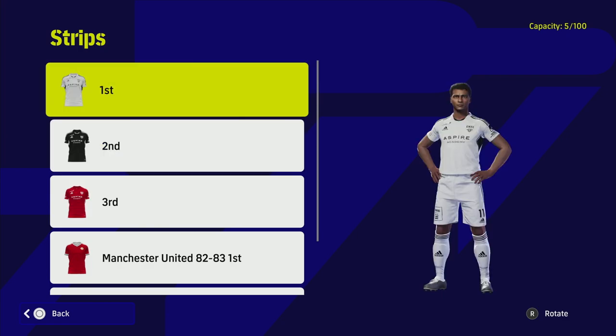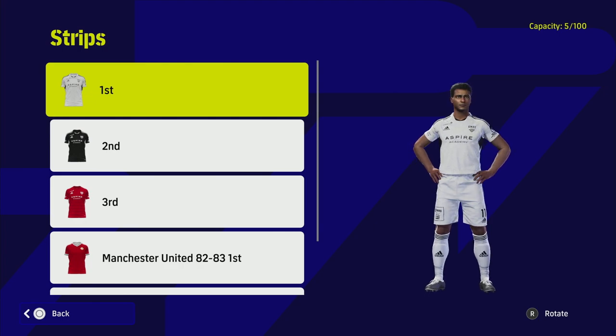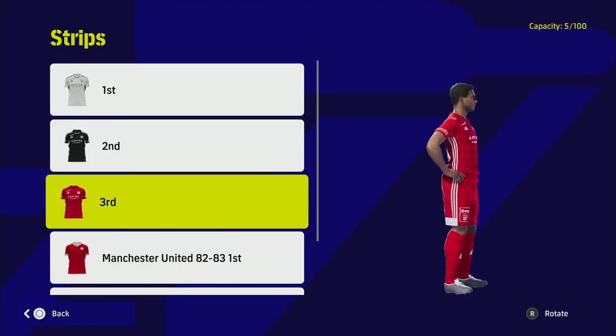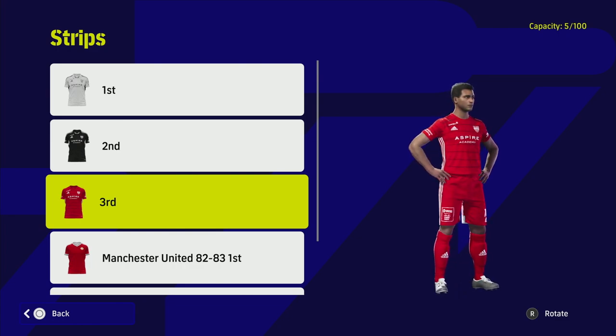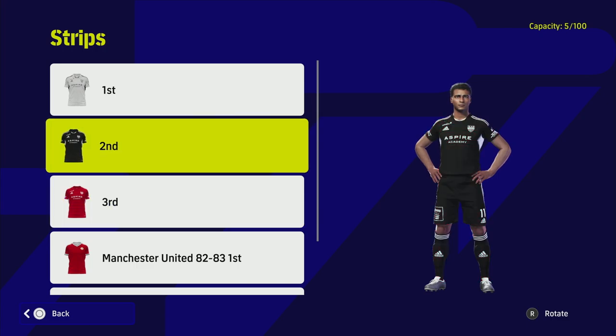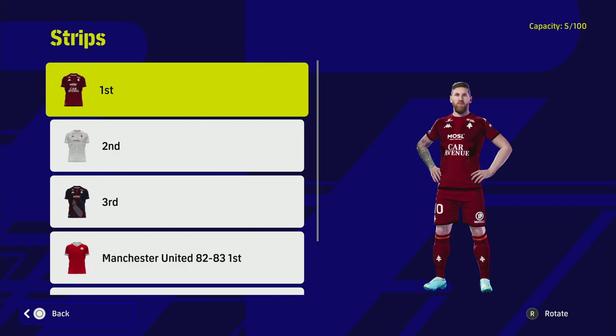Next up we have KAS Eupen, I believe, from the Belgian league. You can't go wrong with a classic white home kit — like Real Madrid — and the classic black away kit, which is absolutely beautiful. You've also got red as the third kit. It covers all angles: if your opponent has a black or white kit you can switch to the third, and if they have a bright or multicolored kit you can go with the solid black or white. Very unique and nice-looking kits.